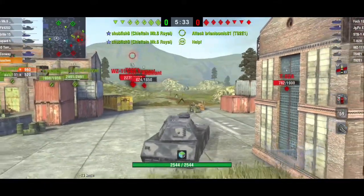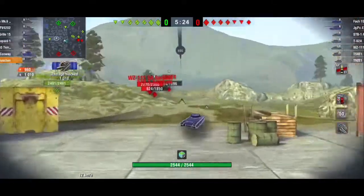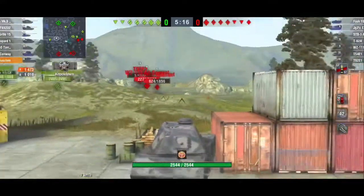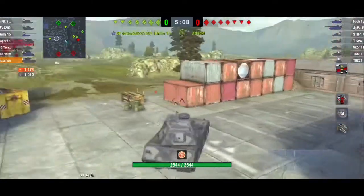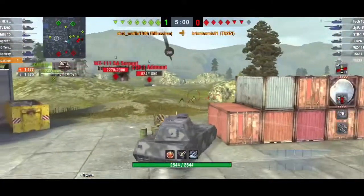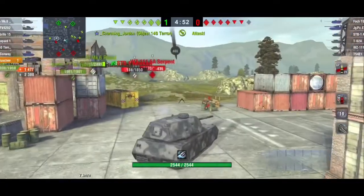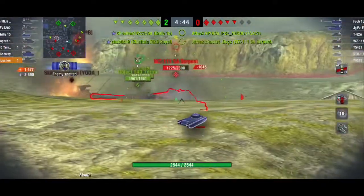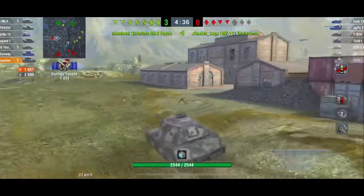I didn't want to go out on the far left with this tank because it puts me in a position against the enemy's strengths and exposes my weaknesses. Those tanks — the WZ, STB, T-62A, and that Japanese medium — all have decent gun depression and good turrets, making that flank great for them but bad for me. Coming in at an angle and putting pressure was the better play, helped also by having a Grille behind me for support.